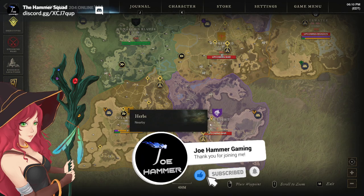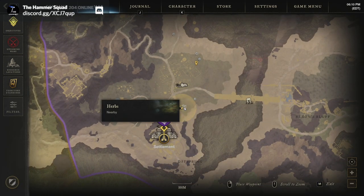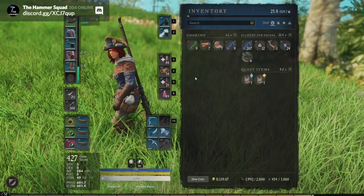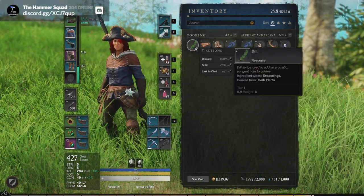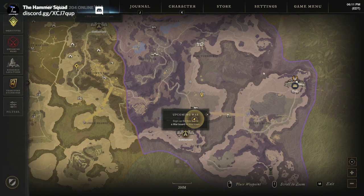Hello everybody, welcome back to more New World. In this video we're going to be farming hyssop. On the map it comes up as herbs, and from it drops seasonings. In the zone we're in right now, this drops dill, cinnamon, and nutmeg.